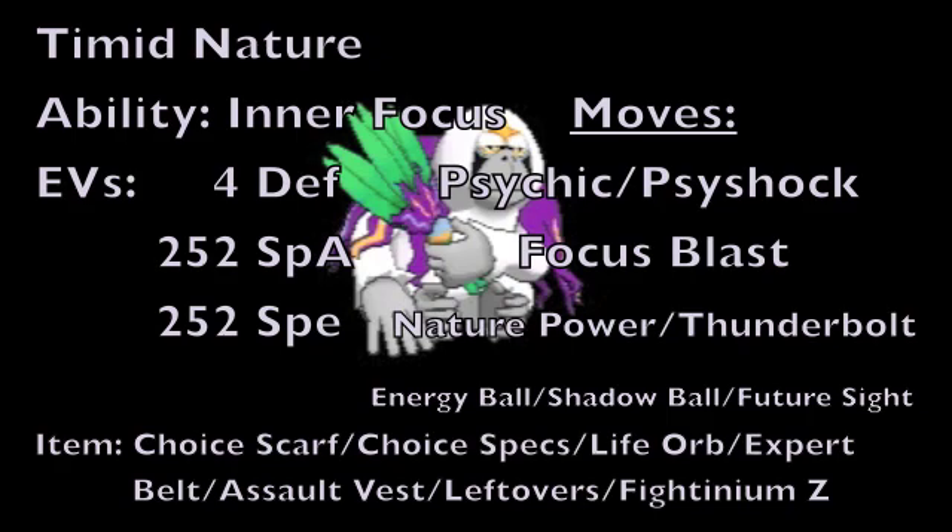As for the item on this set, we're going to go with either a Choice Scarf to boost our speed, Choice Specs to boost the damage of our special moves, a Life Orb to boost special attacks at the cost of losing 10% health every time we damage our opponent while letting us use moves freely, an Expert Belt to boost super effective moves, an Assault Vest to boost special defense, Leftovers to recover HP each turn, or Fightinium Z for a very powerful Fighting type move.